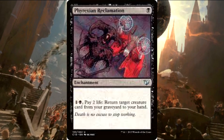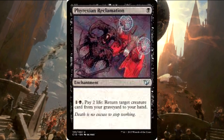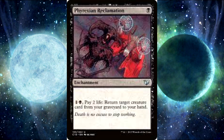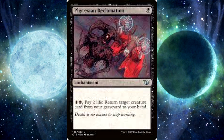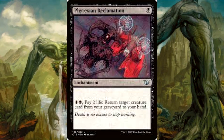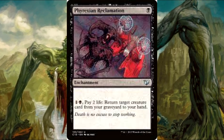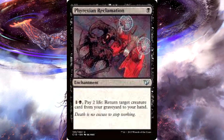Next up is another card I don't see nearly enough: Phyrexian Reclamation. It's just 1 black for an enchantment. You pay 1 black and 2 life to return target creature card from your graveyard to your hand. It's super mana efficient. Two life worries people who are newer to the format, but you start with 40 — you're not going to run out anytime soon. That's amazing value to pull any creature you want from your grave, put it in your hand, and replay it. Your life is a resource, and getting exactly what you need from your grave is well worth it.